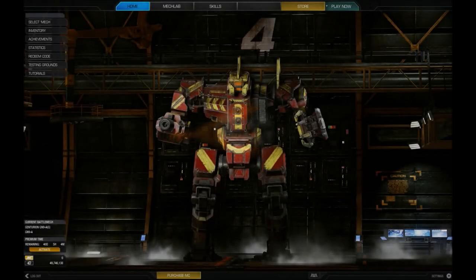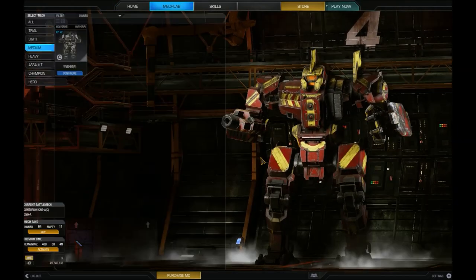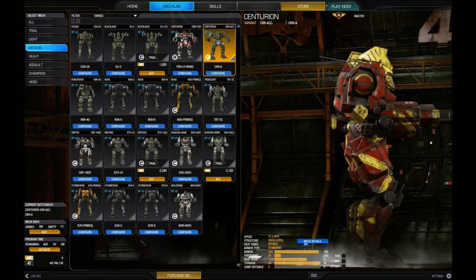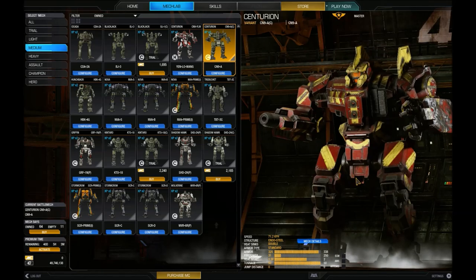Hello everyone out there, today it's another MechWarrior video and another medium mech. It's one of my favourites actually, it's the Centurion. Going for one of the backwater colour schemes here on it, for the Davians - I believe it's the 61st Striker colour scheme. Look it up on camo specs, it doesn't look exactly like this, but it's red and yellow.